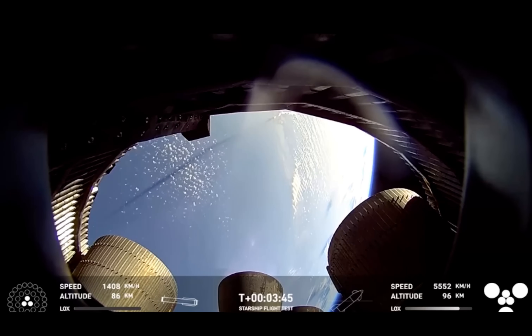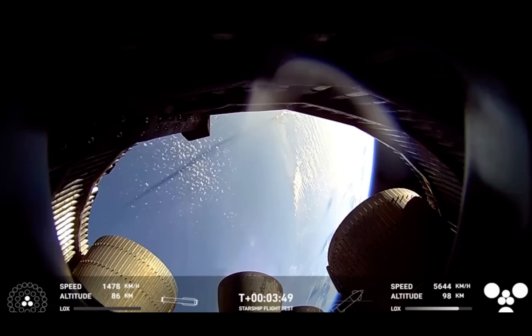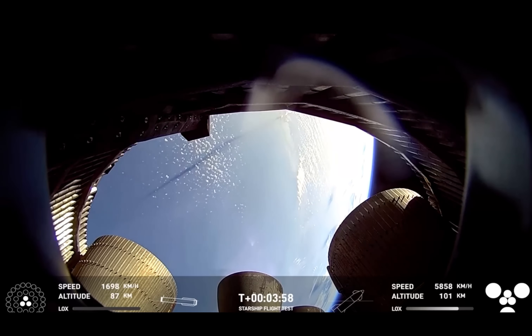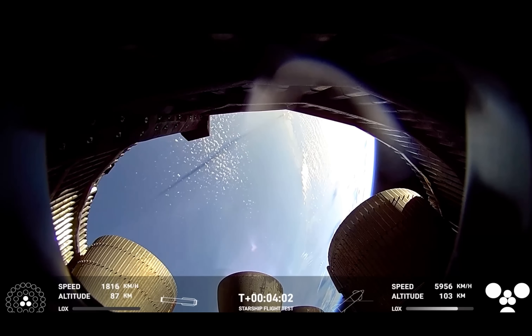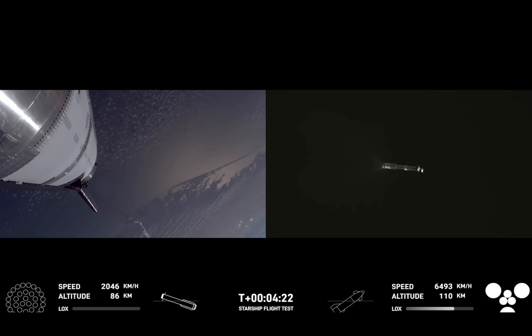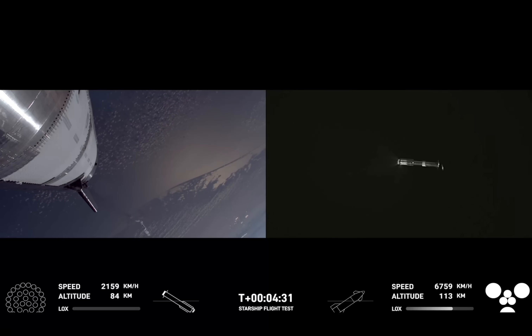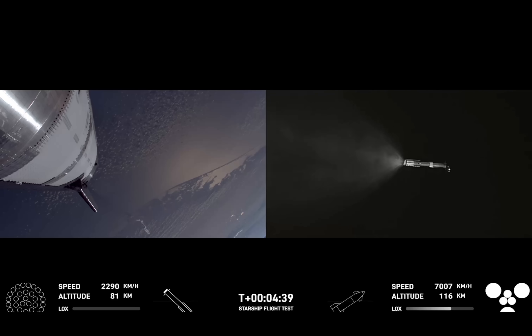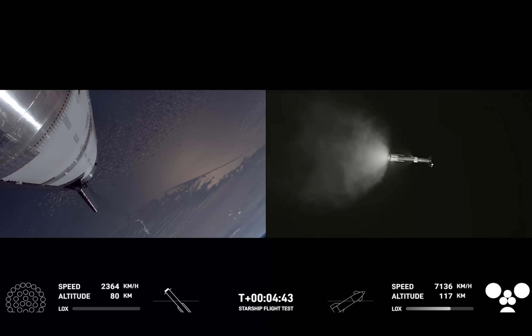You can see our boost back burn — we're down to three engines on the boost back burn. Ship on the right hand side of telemetry has six engines lit, continuing its ascent to orbit, already over 100 kilometers in altitude. Booster at 87 kilometers in altitude continuing its track back to the landing and catch site. We just heard a good callout for boost back shutdown. Next we should see separation of the hot stage from the super heavy booster — we jettison that because we do not need it for landing. On future iterations, the hot stage ring will be incorporated into the booster. You can also see the booster doing its liquid oxygen dump, which is exactly what we'd expect as the booster gets configured for landing.